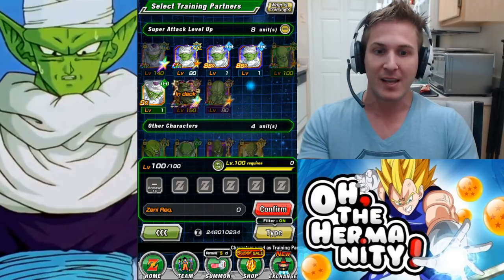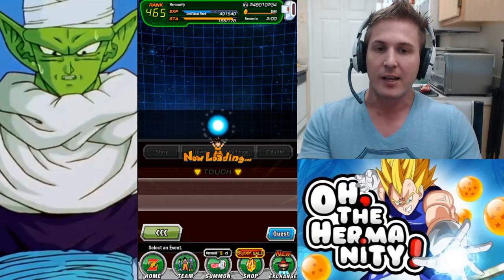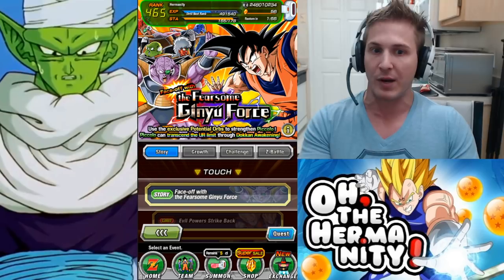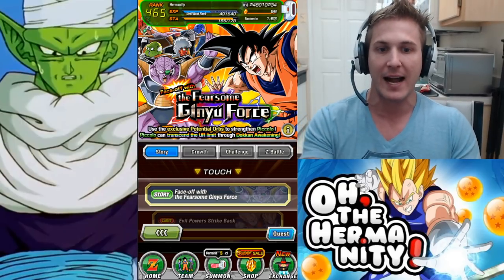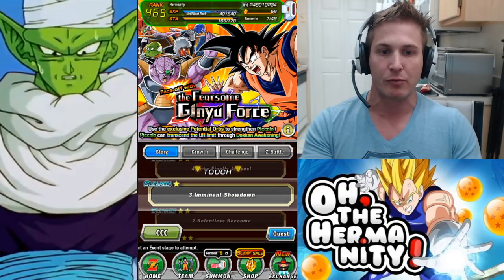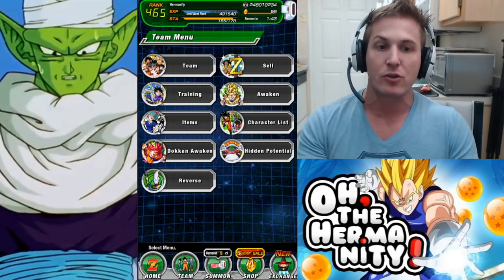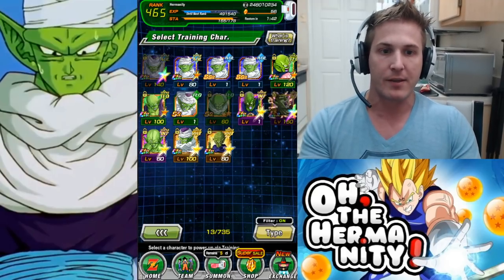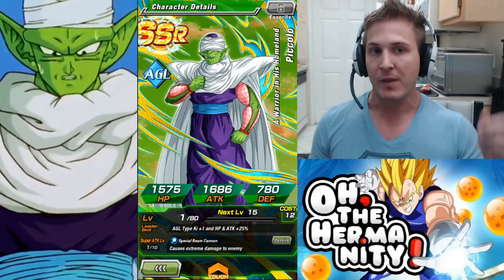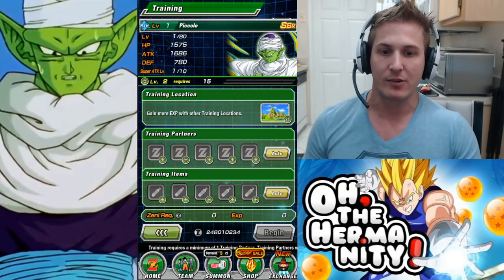What you can do right now is go to Event, then Story. There's an event on right now — and if you're watching this video later, just wait for it to come back — called 'Face Off with the Fearsome Ginyu Force.' Go down to stage three, Eminent Showdown, and grind out that level to get drops of the AGL Piccolo, 'A Warrior in His Homeland' Piccolo. This unit gives you a 50% chance.